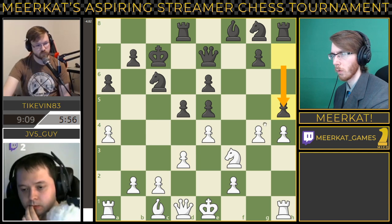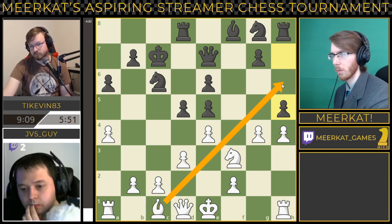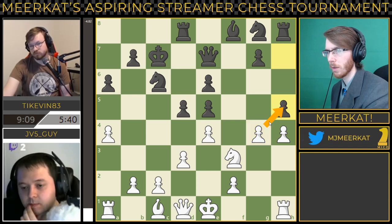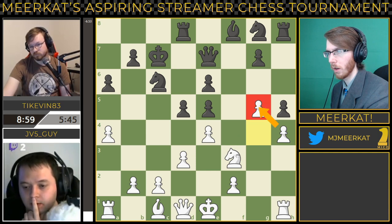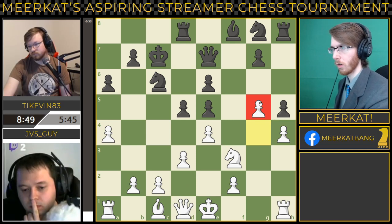Pushes the pawn to H4 after D3. Finally, white's dark-square bishop is opened up. Attacking this pawn and asking white to potentially double up these pawns — instead pushes to G5. This pawn is extremely protected, protected by the pawn, protected by the knight, and protected by the bishop. So this is an extremely strong square for white.